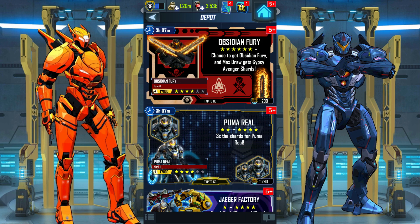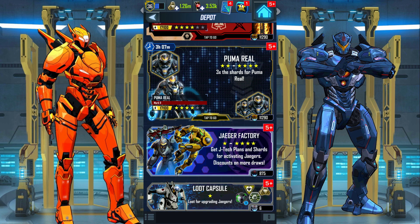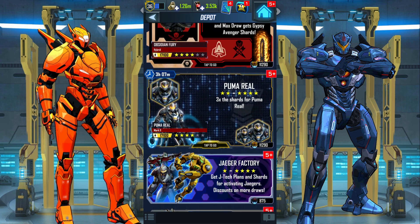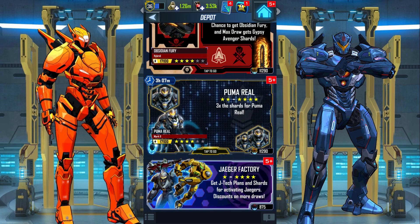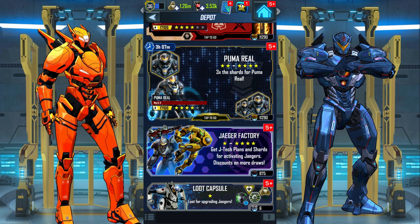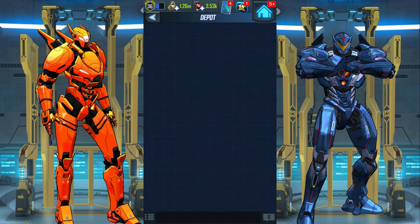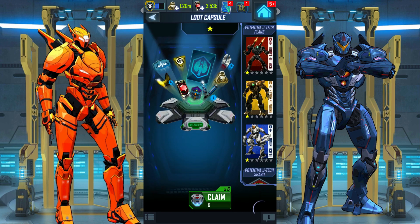Not the regular ones — we are going to open the golden ones, the gold factory vouchers. We have the chance to obtain Puma Real, three times the shards for Puma Real. Let's go! Let's loot capsule first.